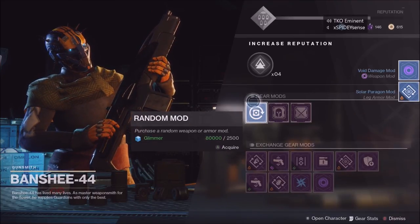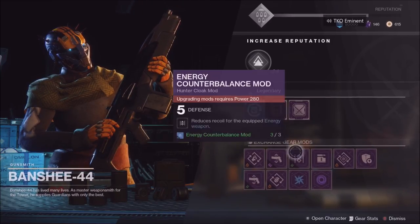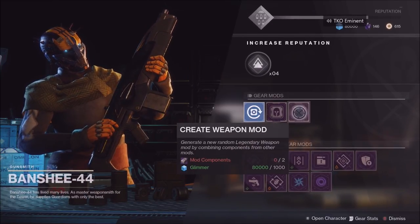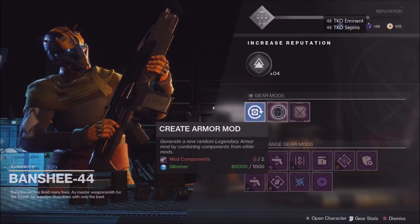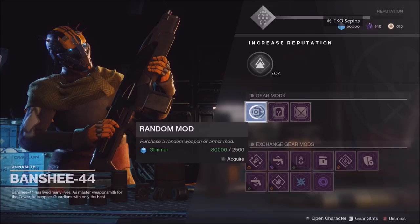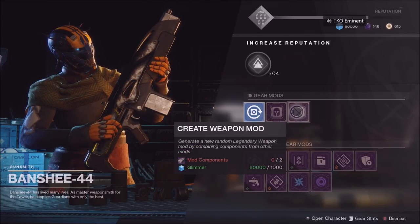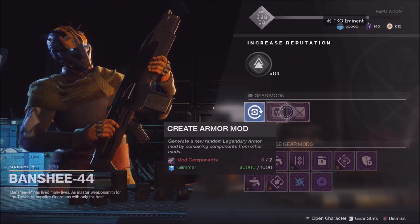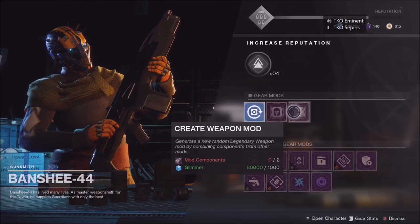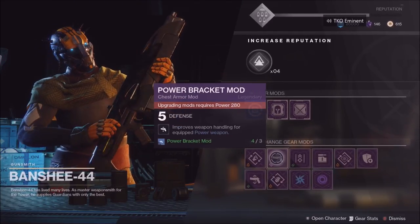So what are these mods? Essentially, the blue versions for armor let you have grenade capabilities, abilities per class that recharge faster, and different things like that — nothing too crazy. For weapons, the blue mods essentially decide whether you want the weapon to be void, arc, or solar.